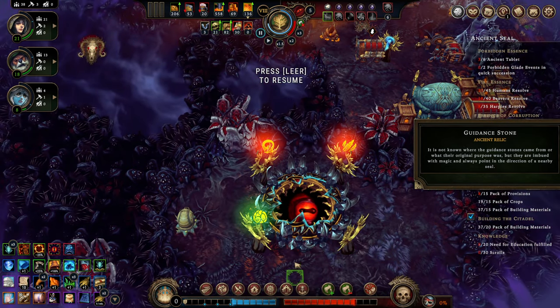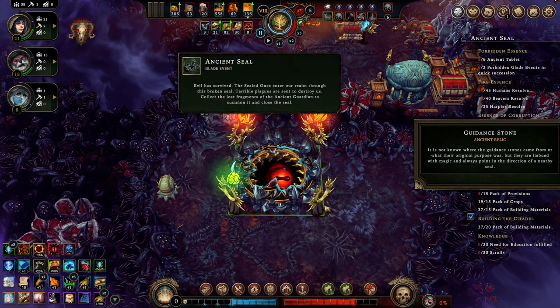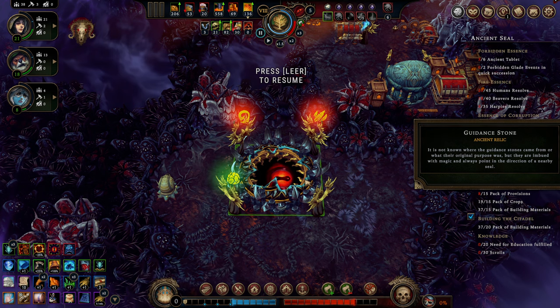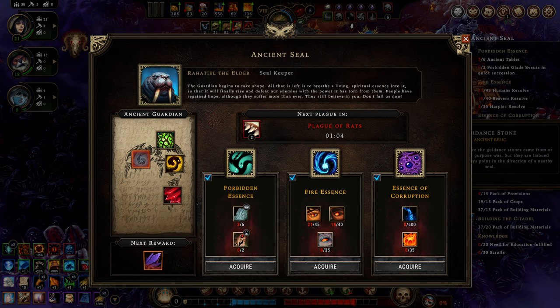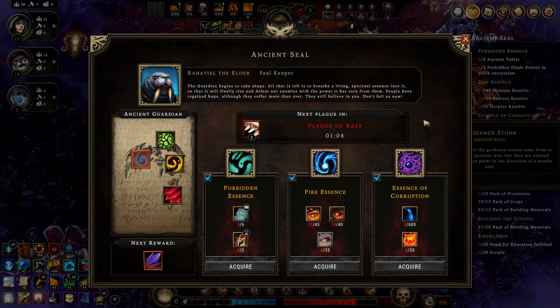Finding the seal should really be your first priority, because without it you can't even win the map. As you can see, our bar down here is locked — we're not able to win via reputation gain. We need to reforge the seal. The seal itself, when you encounter it, will always offer you three quests, and in return you get to reforge one part of it.